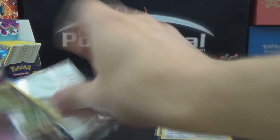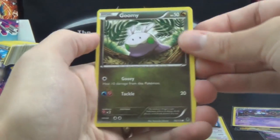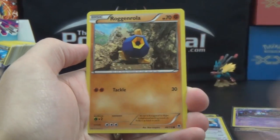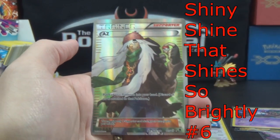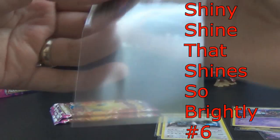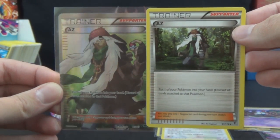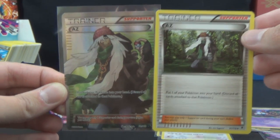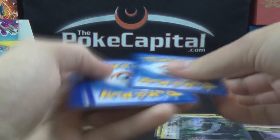Can we find another shiny shine or a shiny shine that shines so brightly? Oh I hope so. Although it has been a good box thus far, so I can't complain no matter what at this point. Goomy, Munna, Fletchling, Rock and Rolla, Pumpkaboo, Klefki, Fletchinder, AZ, Furfrou Reverse — boom — AZ Full Art! Shiny shine that shines so brightly, number six! Also off center, bigger top border than bottom. And just a couple of cards later in the same pack we got the regular AZ. So boom — two full art trainers in our box.